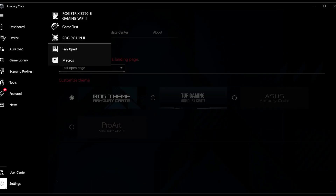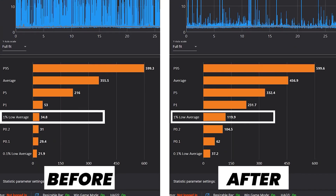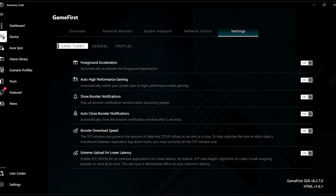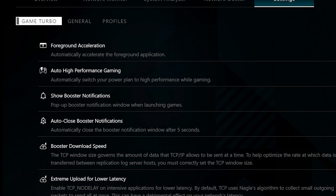Given the earlier success, I decided to go back into Armory Crate to see if there was anything else I could do. That's when I discovered an app listed under Device called Game First. I turned it on, re-ran Warhammer 3 — and the stutters were gone, with all of the lost performance instantly recovered. I went into the Game First settings and switched every option on and off, re-ran the benchmarks, and compared the results. It turns out the primary option driving the performance boost was switching the Windows Power Plan from Balanced to Game Turbo.